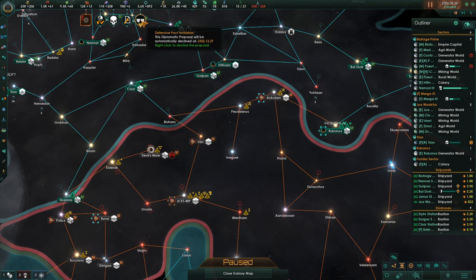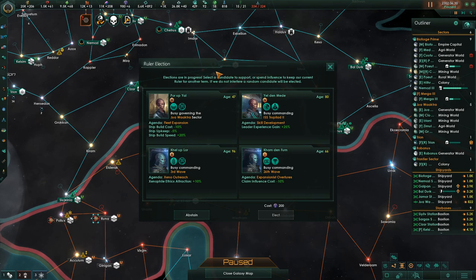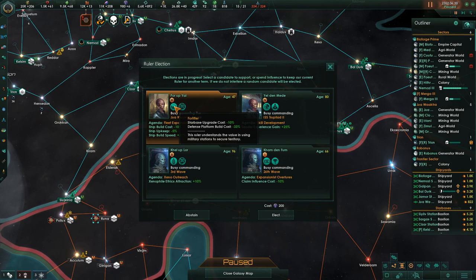We need a new election to elect a new person. We just about came up with maximum influence. Ship build cost, upgrade and build speed — we're about to go to war so we're just going to pick this guy. I don't even care what the rest of his stuff is. Architectural sense and starbase — great, perfect. We're about to go to war so he gets to be the new leader.